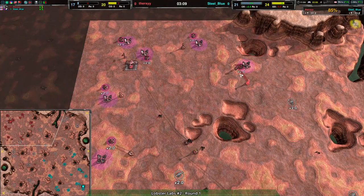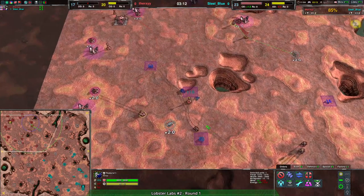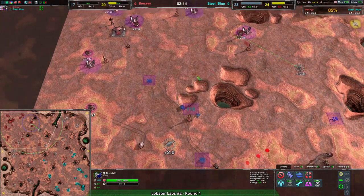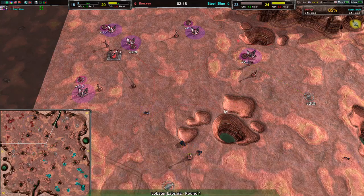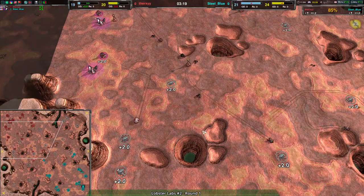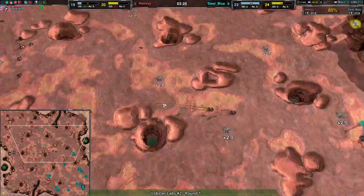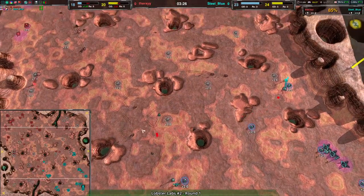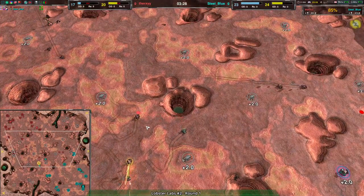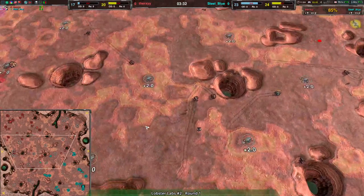A bunch of reclaim is left behind, but the reclaim value doesn't make up for what was lost. The Mason being destroyed is significant — that metal extractor and the entire center of the map won't be built up as quickly. Therksy looks like they're trying to re-establish their contain but for now they're not really having it; there's not much they can actually do.